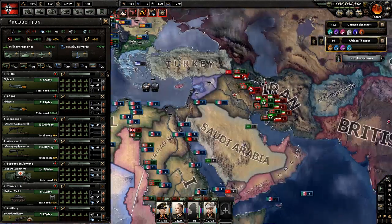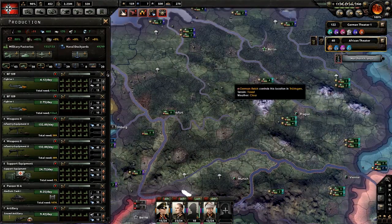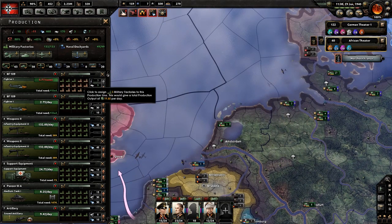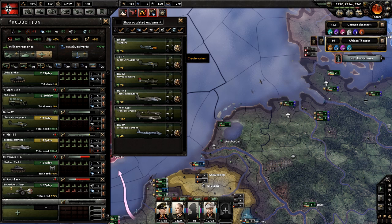I've done a little bit of looking around with units and whatnot, and I've realized we have 500 air experience, which is the max you can have. What can you do with air experience? Well, you can upgrade your fighters or your planes.